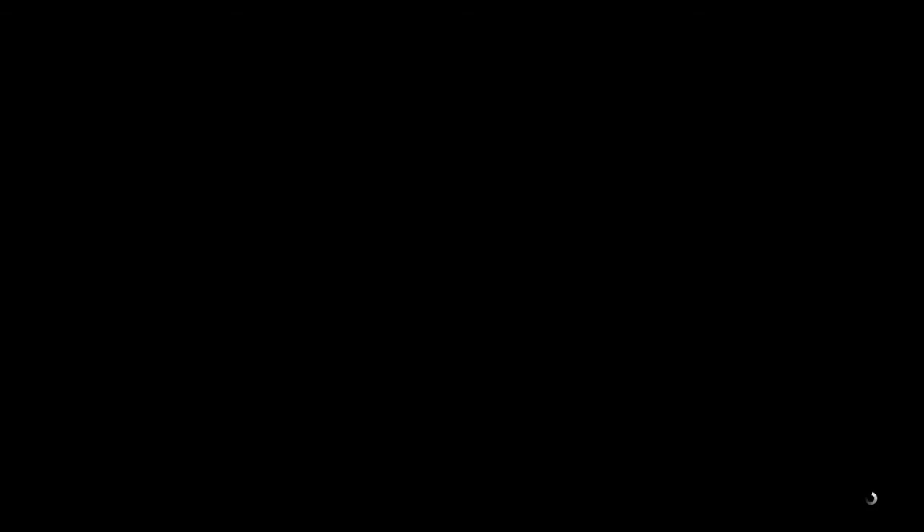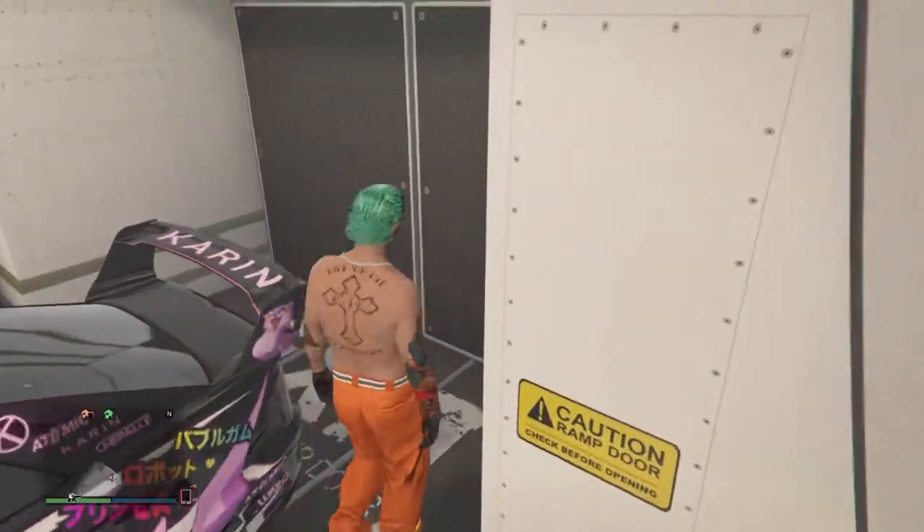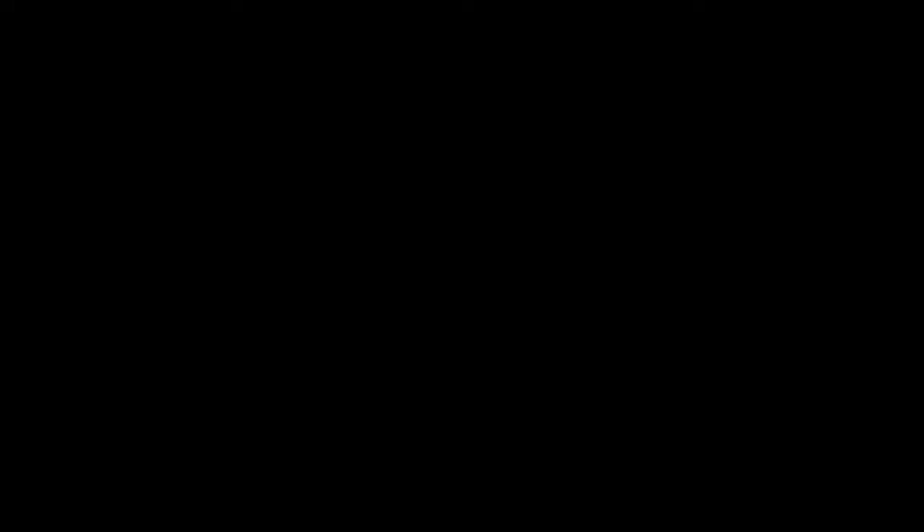At that point, what you guys want to do is register as a CEO. You're going to see me do that here in a minute. It's best that you register as a CEO and have a bunch of Faggios if you can afford it. If you watch the end of the video, I'll show you how to do just one vehicle at a time.